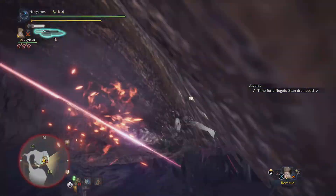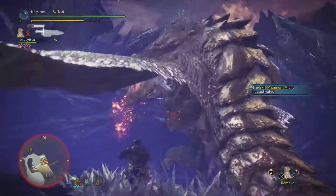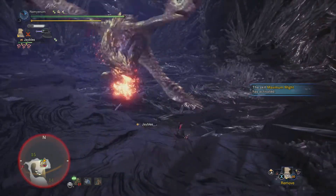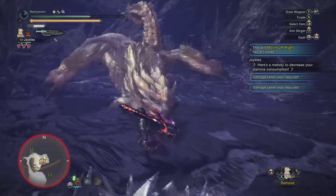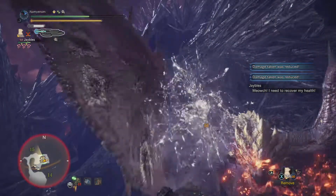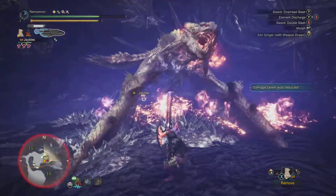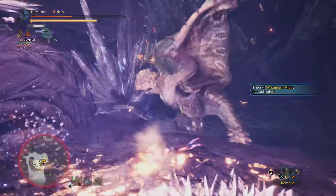The nice thing about having health regen on your weapon is you can switch axe clutch claw and immediately go into zero-sum discharge without worrying about getting knocked off, and you can take the damage too. As long as you're running high enough defense with some health boost, it won't one-shot you. We're in caution territory — if you don't have a high defense rating she can definitely one-shot you. This big explosion would just absolutely tank your health, especially when she's agitated.